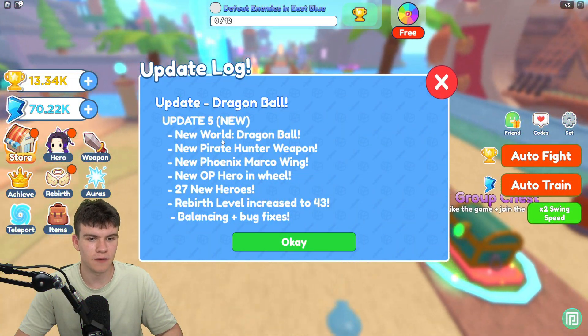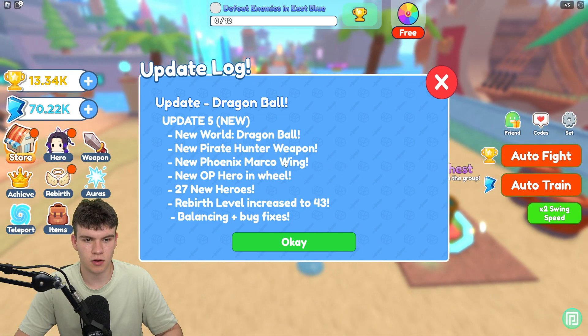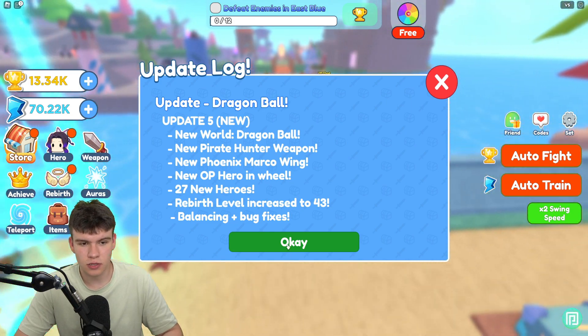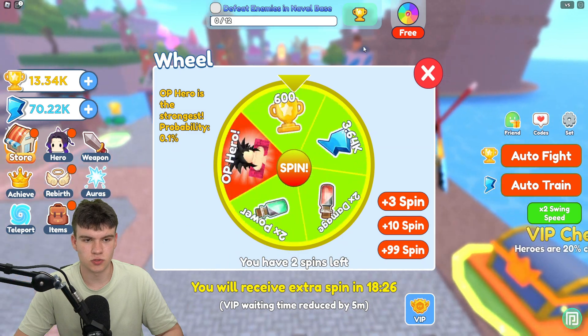They also dropped a new update recently — the Dragon Ball update, Update 5. There's a new Dragon Ball world, a new Pirate Hunter weapon, a new Phoenix Marker Ring, a new OP hero in the wheel, 27 new heroes, rebirth level increased to 43, plus balancing and bug fixes.